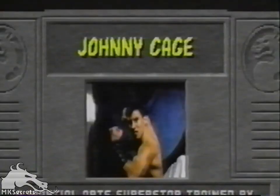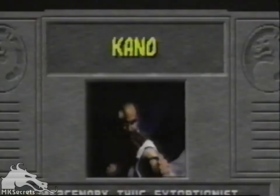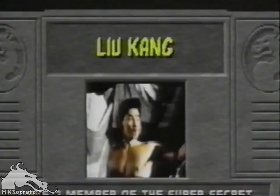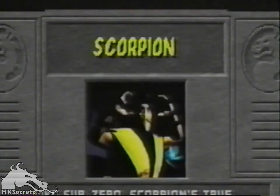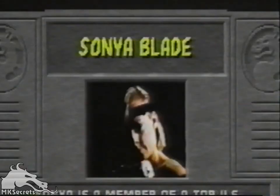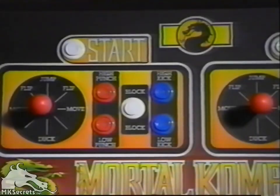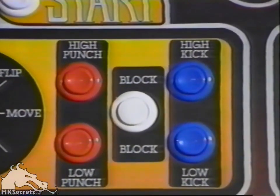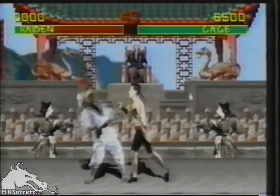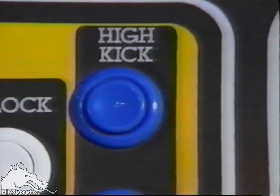Begin Mortal Kombat by choosing one of seven characters, each boasting an arsenal of unique talents. There's Johnny Cage, the brash Hollywood movie star; Kano, thief and mercenary; Raiden, the mythical Thunder God; Liu Kang, the fighting Shaolin monk; Scorpion, a ninja warrior bent on revenge; Sub-Zero, the ultimate assassin; and Sonya, US special forces soldier.